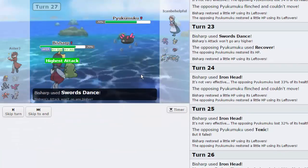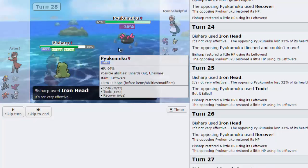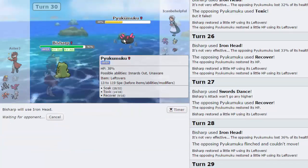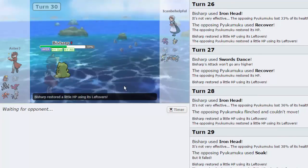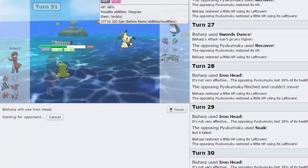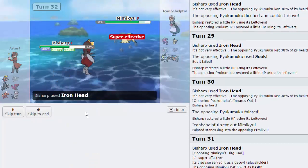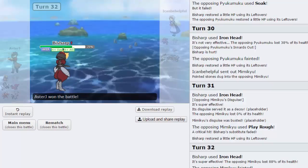I'm going to go for a Swords Dance as he goes for another Recover — awesome. We need to weaken this thing back down. We're going to run this thing out of Recovers if we can. He gets flinched, so I'm actually not going to attack — I'll just Swords Dance and waste one of his Recovers. We'll go for another Iron Head. I don't know what his last move is — maybe Pain Split? But then why would you have Recover? We actually get a high roll and knock out the Pyukumuku. His Innards Out did nothing to me.